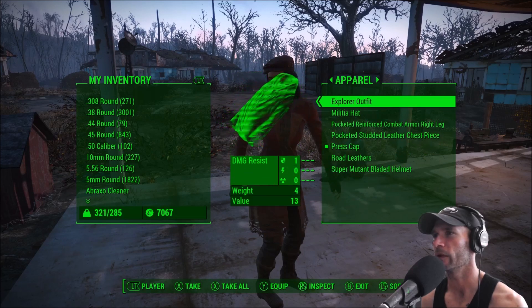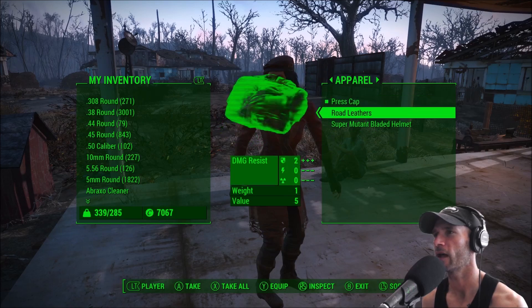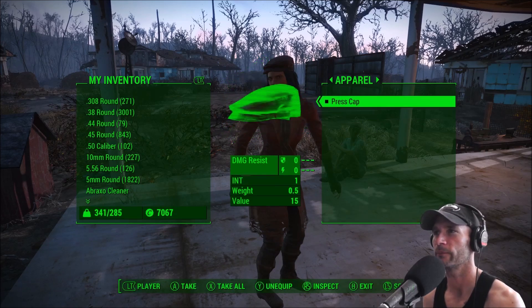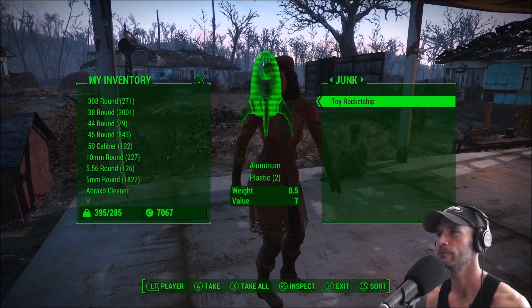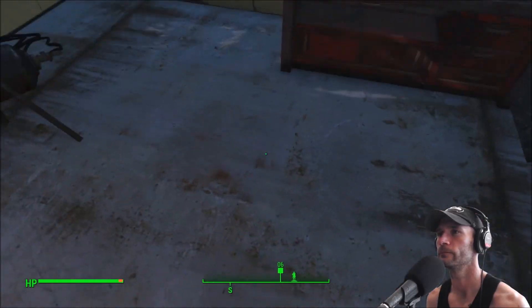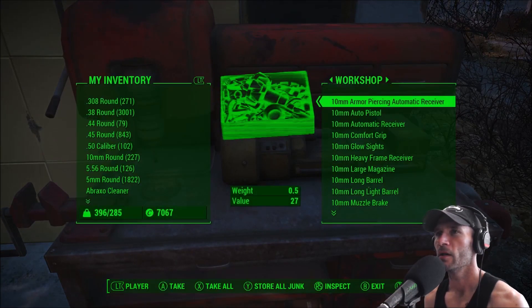That'll give us an opportunity to dump off all our crap as well. Let me take a sip of tasty coffee. Piper, come here — I command you, the way of trade. Take stuff from Piper. She uses the 10 millimeter. I should probably load up all my companions with nice weapons when I bring them around. She'll deal with the pistol for now — she doesn't need that, or that, or that.